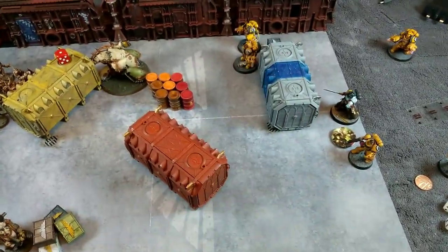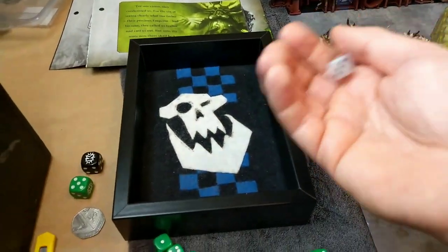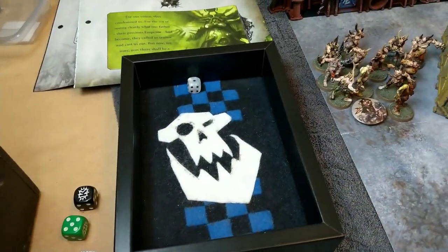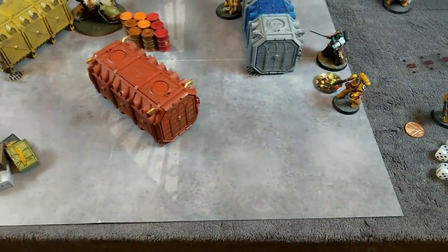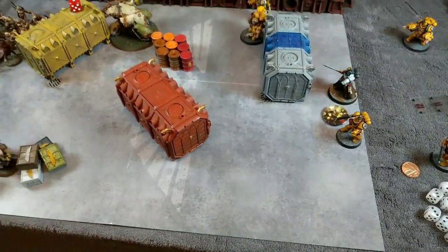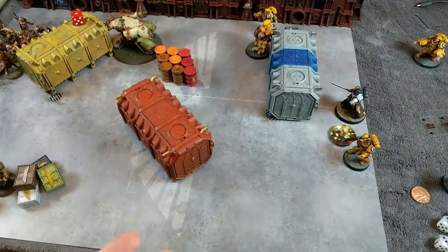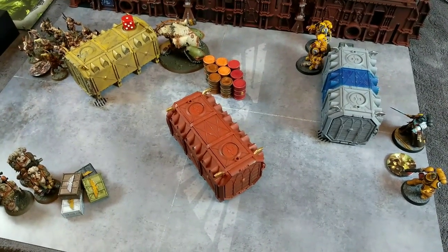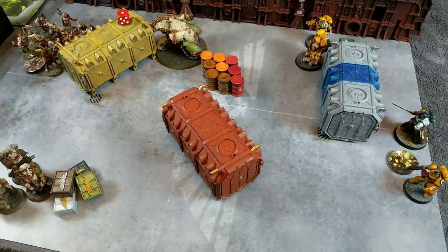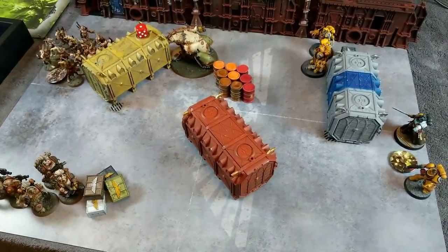I've moved the Aggressors up. One thing I forgot was the morale phase for the Intercessors who lost two miniatures. I roll a dice and add two to the result - it's one, so that's three total versus the sergeant's leadership of nine, so no chance of running away. In a squad of three you can't actually fail a morale test as a Space Marine player because the maximum roll is eight and as long as the sergeant's alive you're passing. But it's important to get into the habit of the morale phase.